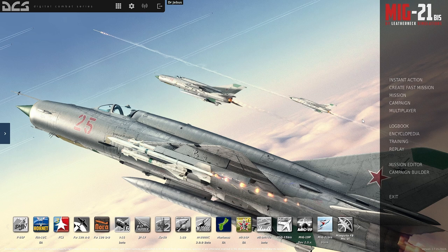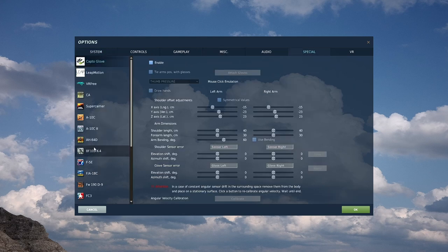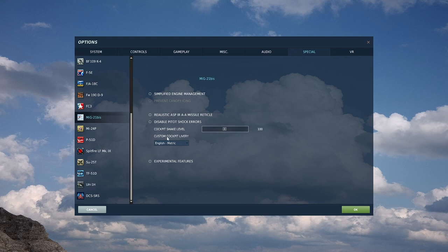The first tip is something we don't actually have to load up the game for — it's an option in the settings. You can set the cockpit to be displayed in English. If we go over to the special tab in options, scroll down to the MiG-21 BIS, there's the custom cockpit livery option, which by default is the Russian layout, but you can change it to English metric. All of the labels, all of the warning signs, everything in the cockpit will then be in English. Some of you may have known that already, but some people weren't aware of this setting.